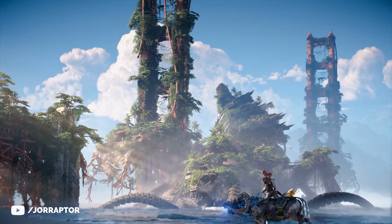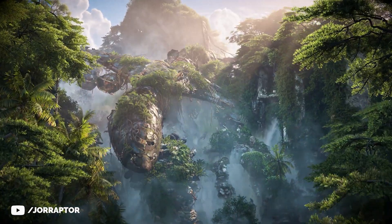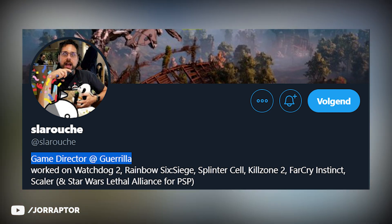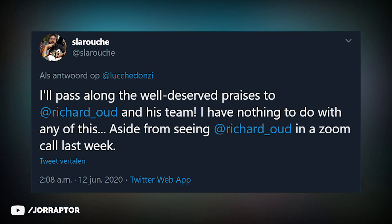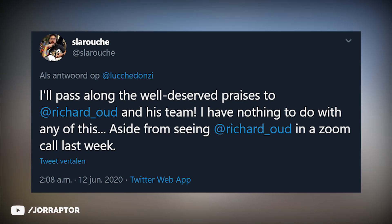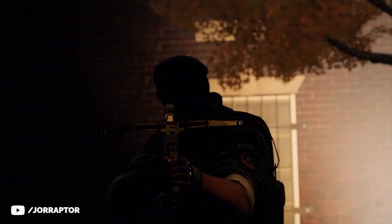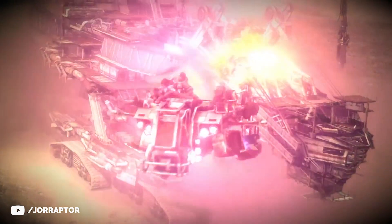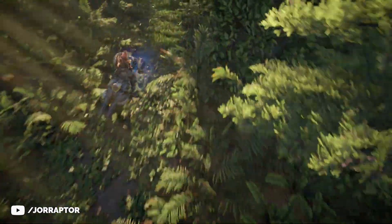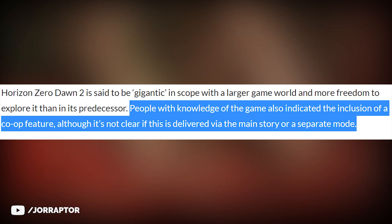We already know the world is going to be bigger than Horizon Zero Dawn, and the large landscapes in the trailer already indicated that. Video Game Chronicle had many rumors correct in the past. We also have Simon LaRouche, listed as game director at Guerrilla Games in his Twitter bio, but not working on Forbidden West — he recently said on Twitter he has nothing to do with any of this. It could be a shooter, since Simon worked on Rainbow Six Siege before returning to Guerrilla. But it's more likely they're making a co-op mode in the world of Horizon. People with knowledge of the game indicated inclusion of a co-op feature, although it's not clear if this is delivered via the main story or a separate mode, according to Video Game Chronicle.